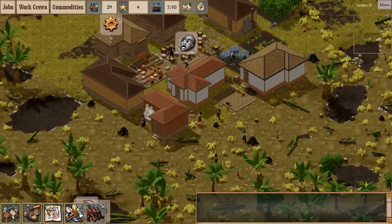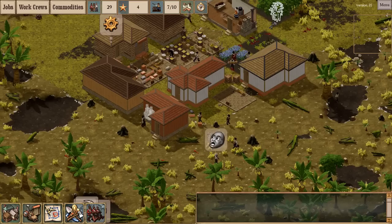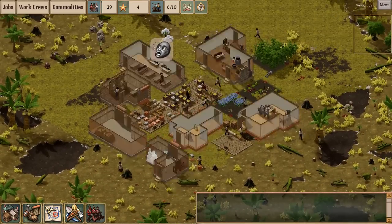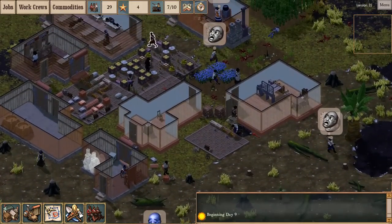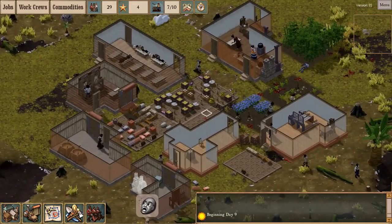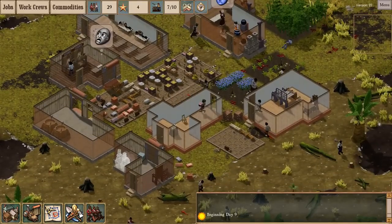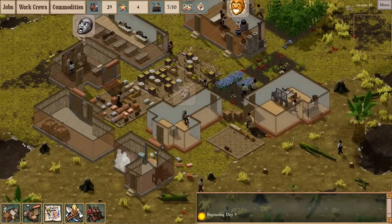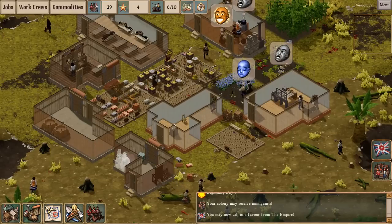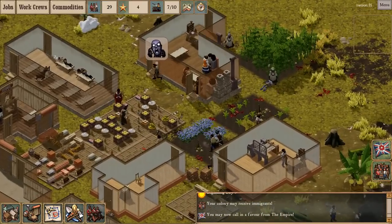Hey, welcome back everybody. This is part four of my Clockwork Empires revision 35 playthrough. I think I've gone through most of the usual explanatory stuff in all the previous parts. I've just been playing this one through so we can get to some of the cool new stuff. I intend to build a mine and maybe build a laboratory in this one. See where it goes.